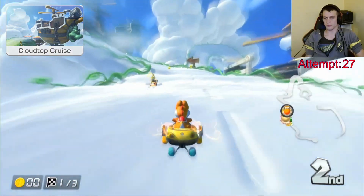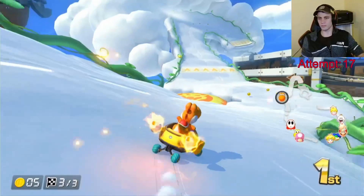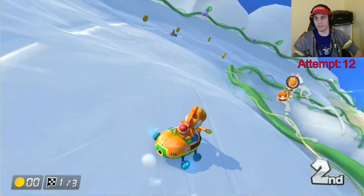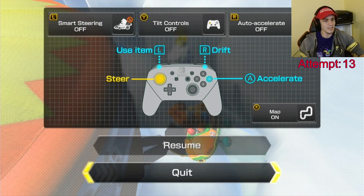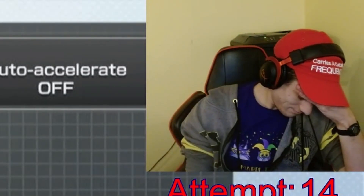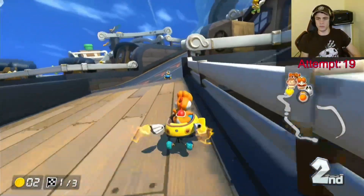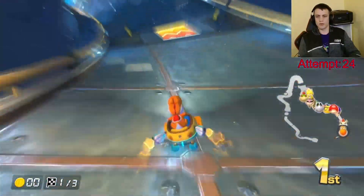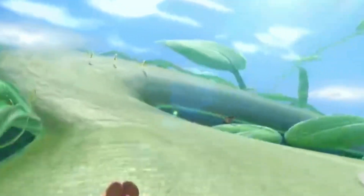Beginning with Cloudtop Cruise, this track in the sky has you driving over bumpy clouds, a cargo-covered ship, and through a deadly lightning storm. After the first turn, you'll see a mushroom you can bounce off of for a boost, but be sure you're taking it straight on if you go for it — attempts 13 and 14 were both lost here because I didn't have the right approach. It doesn't really matter which direction you go around the mast, just be aware of the crate locations to avoid colliding with them or the walls. The storm section is easy enough if you pay attention to the lightning patterns and hit as many boosts as you can. I recommend not taking the leaf shortcut if you're starting out — you will most certainly fall if you haven't practiced it. The CPUs are more than happy to demonstrate its deadliness.